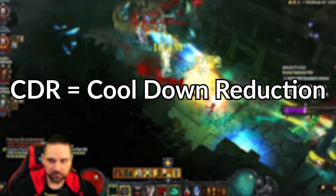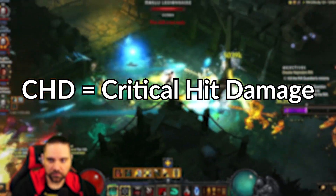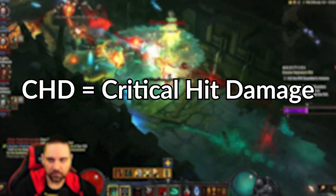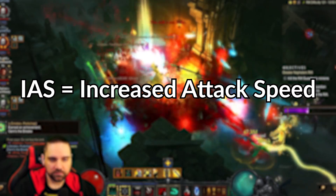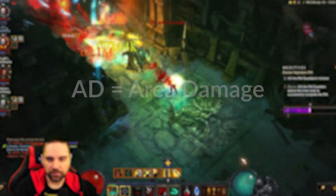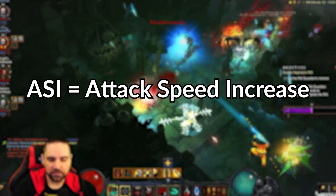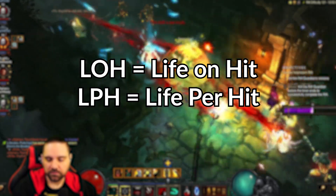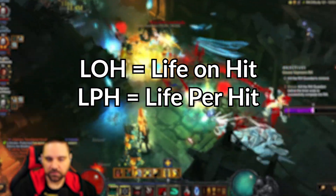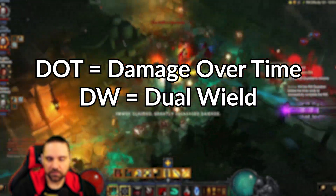CDR equals cooldown reduction. CHC equals critical hit chance. CHD equals critical hit damage. RCR is resource cost reduction. IAS is increased attack speed. AD is area damage. APS is attacks per second. ASI is attack speed increase. LOH is life on hit. LPH is life per hit. DOT is damage over time and DW is dual wield.